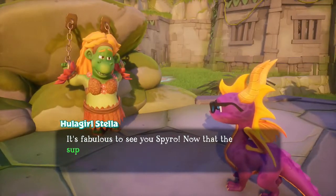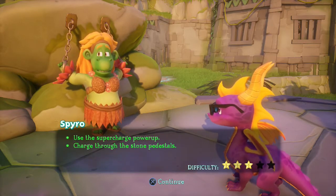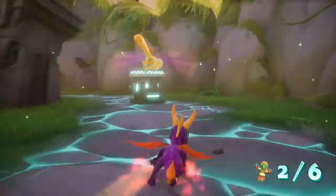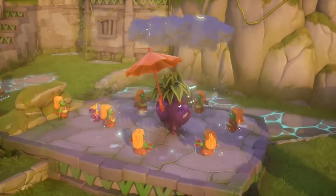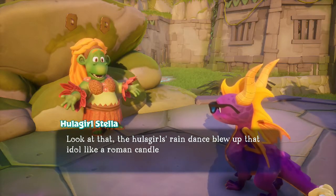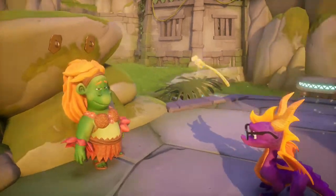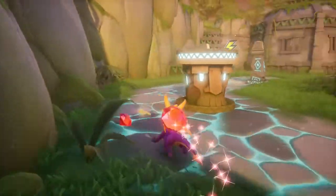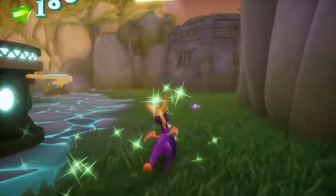It's fabulous to see you, Spyro. Now that the supercharged power-up is active, you can charge through the pedestals and send the dancing hula girls over here to help me. Just go through the stone pedestals — got it. Shouldn't be too hard. First try! I'm not sure why I couldn't have just flamed the dude, but whatever. Now to get all of the different gems along the way. I guess I can't exactly knock over these things with a normal charge — that's why I needed the super charge in the first place.